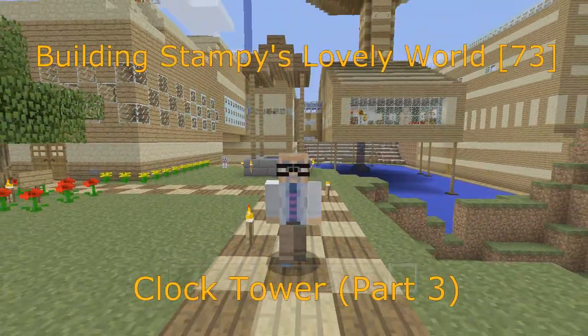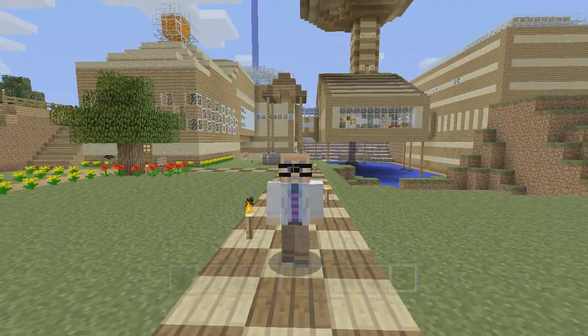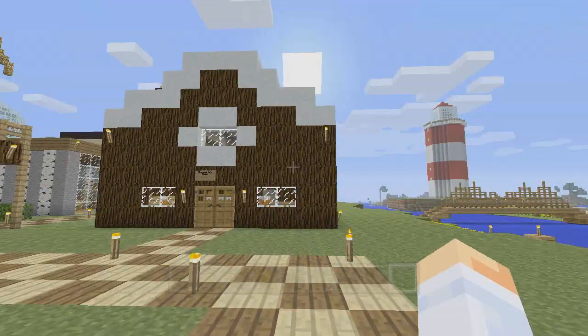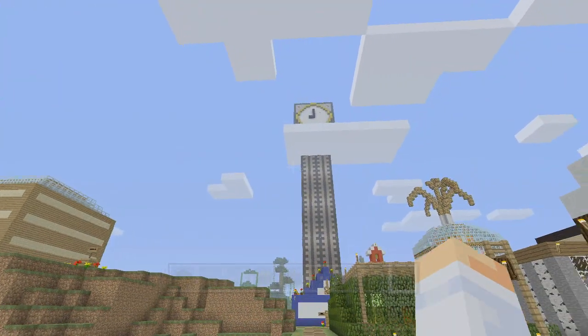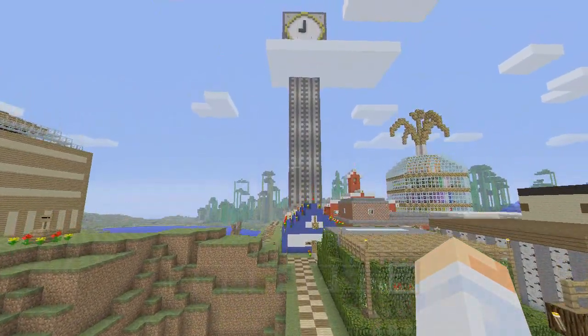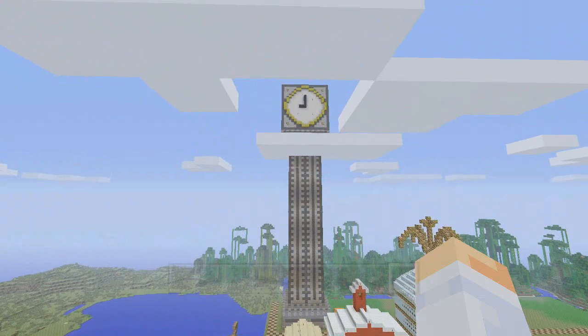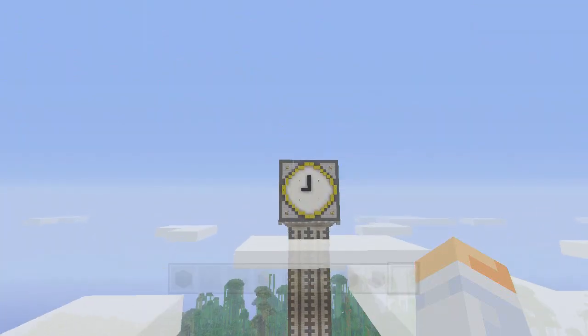Hi, this is Darman and welcome to another Minecraft let's play video. In this video series I'm showing you how to build Stampy's lovely world. In the last video, as I turned my left, you can see we are working on the clock tower. The top isn't on there yet but we got a good chunk of this thing done, and this has only been two parts so far. We might be able to finish in this one - we'll see how it goes.